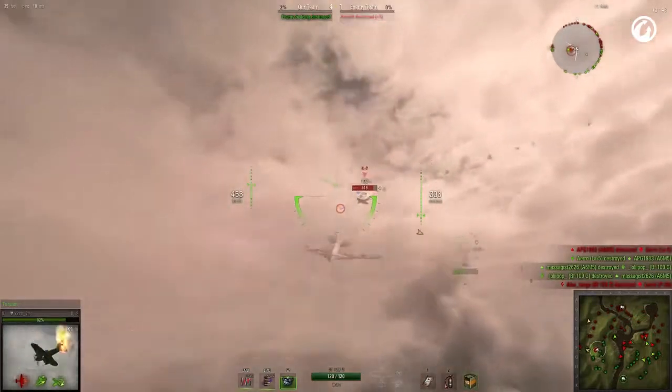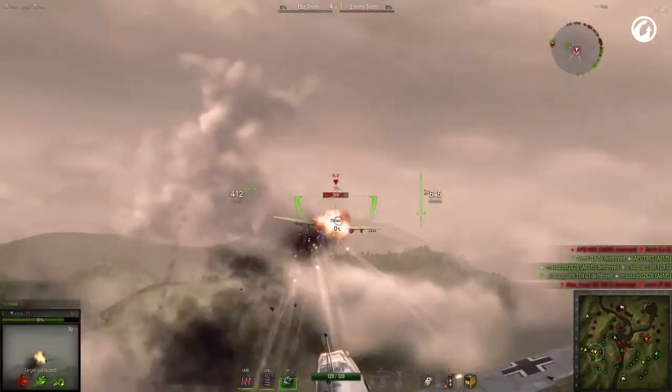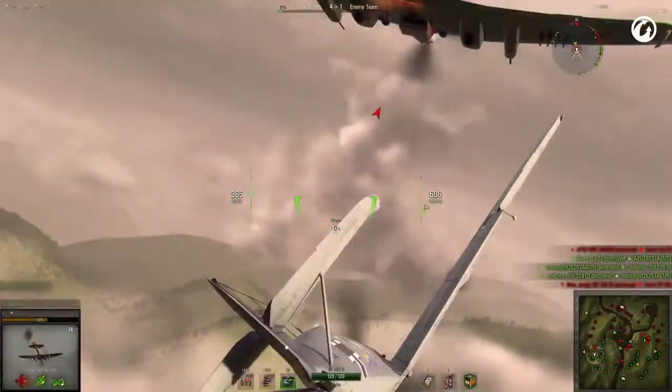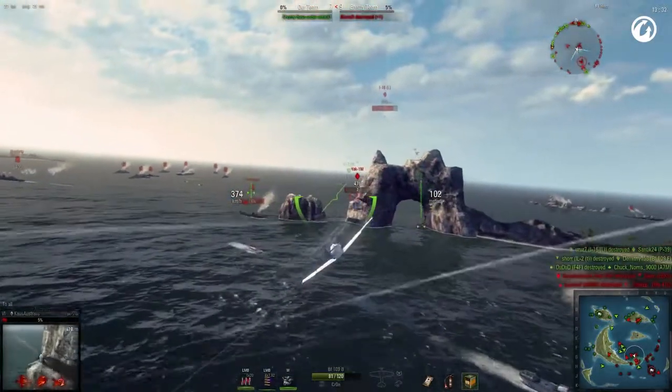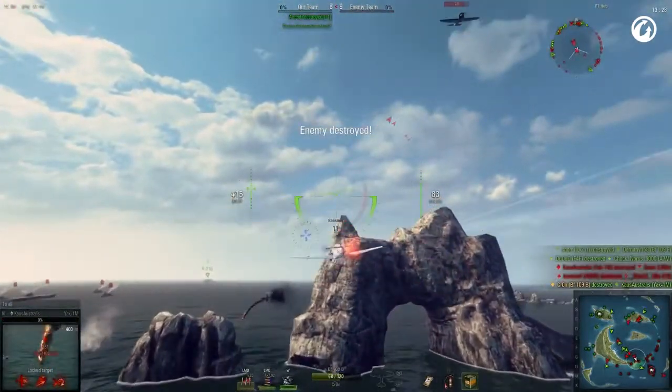Let's see what that translates to within the game. Transitioning to Tier 4 in the German light fighter branch is a wonderful moment. It's at this point we begin the 109 Messerschmidt series, the 109B being the first in the line. Its characteristics and strengths are a preview of the later aircraft on this particular branch.